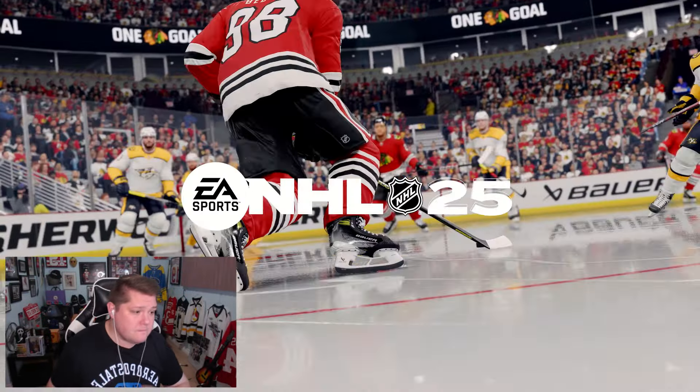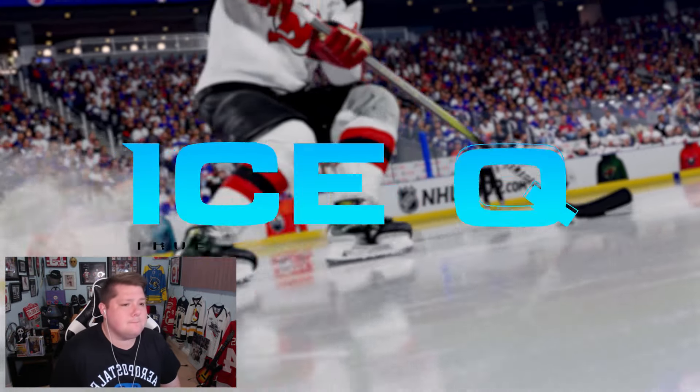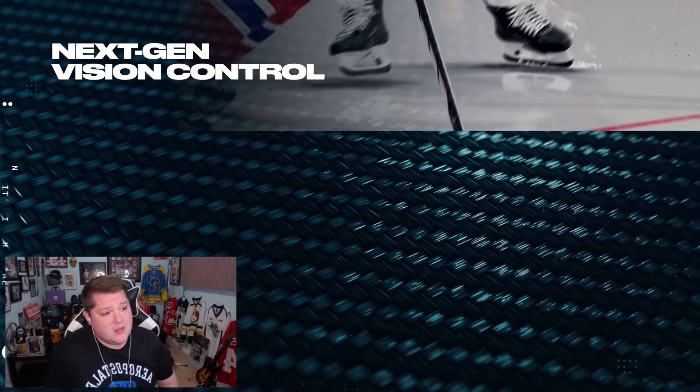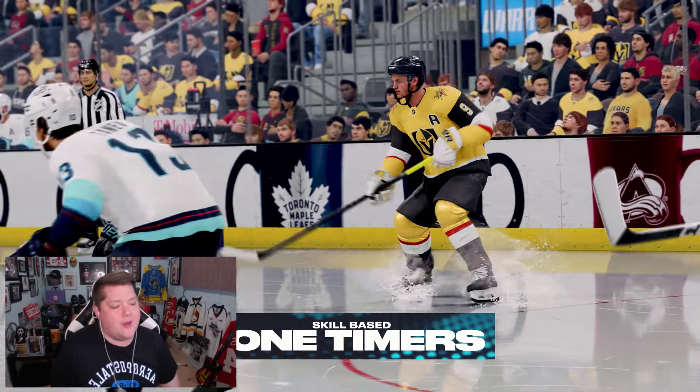Welcome, I'm Mike Inglehart, and this is the EA Sports NHL 25 Gameplay Deep Dive. We're going to take a look at IceCube, Chell's new logic-driven gameplay system, and its suite of features. The graphics look really good — first thing I noticed. We already know these three things are going to be in it: powered AI, reactive actions, and skill-based one-timers.